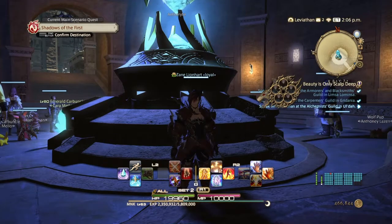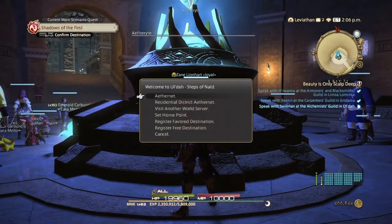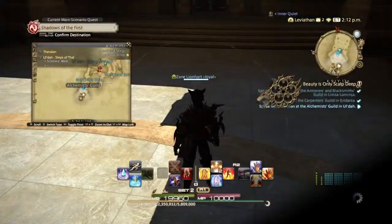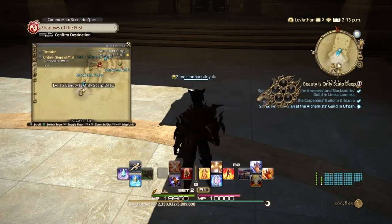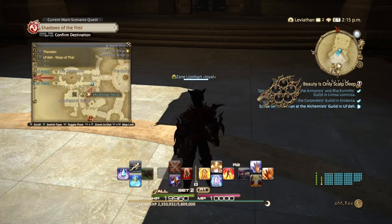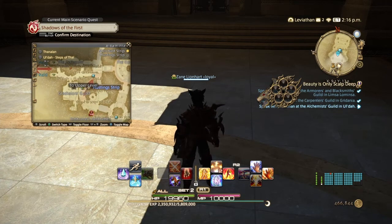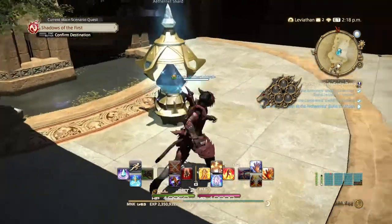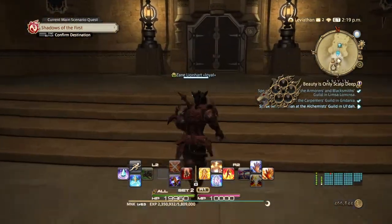Here we are in Ul'dah. Take the Aetheryte up to the Alchemist Guild. The Guild is going to be at X9.2, Y13.4. You can also come to X9.8, Y11.8 to take the stairs right upstairs. Now we need to go talk to Severin.